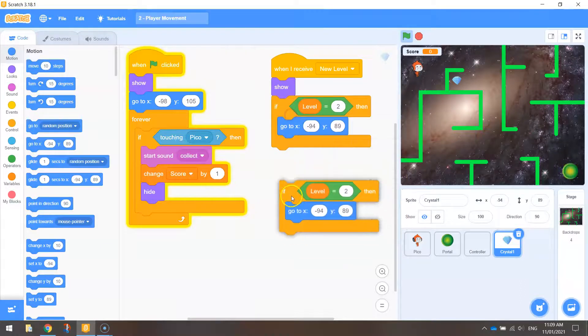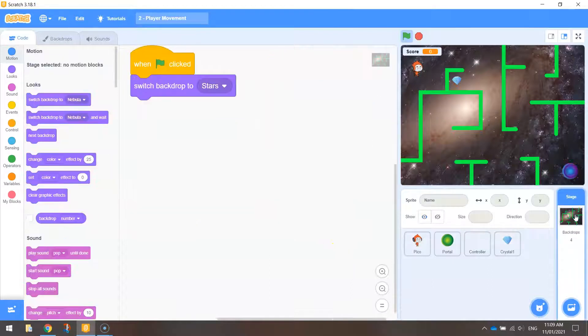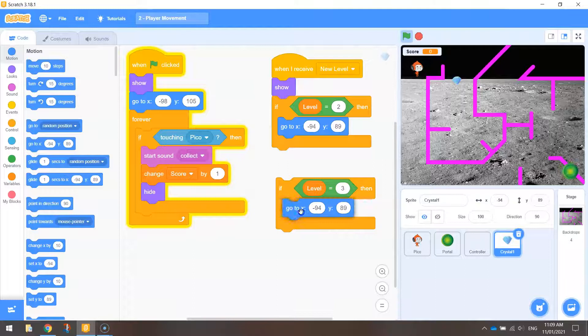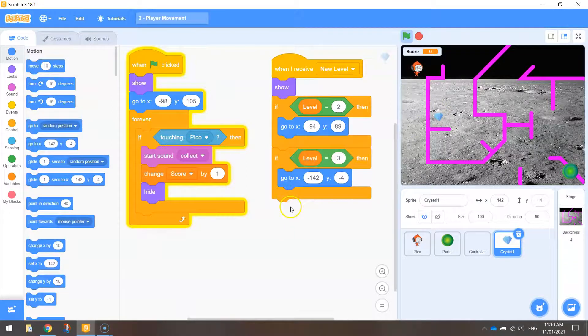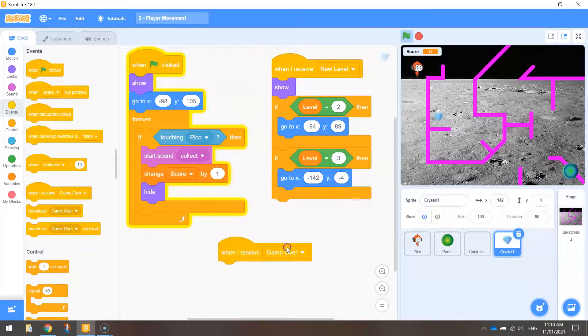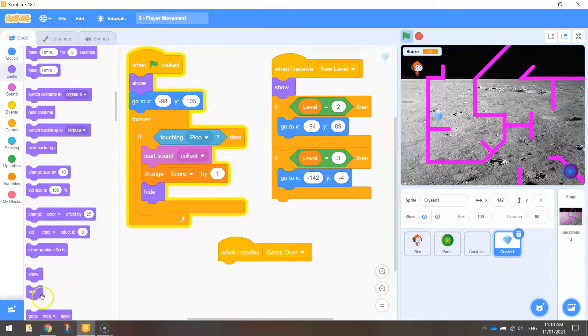Duplicate that if statement and do the same for level 3. Change the backdrop to the moon level, go back to the crystal's code, and update the X and Y coordinates for level 3 to wherever you want the crystal to appear. For level 4, we want the crystal to disappear entirely — under Events bring out 'when I receive game over', then go to Looks and simply hide it.